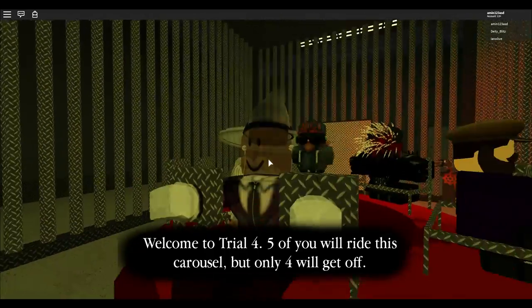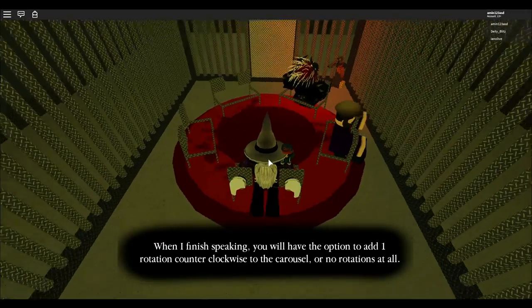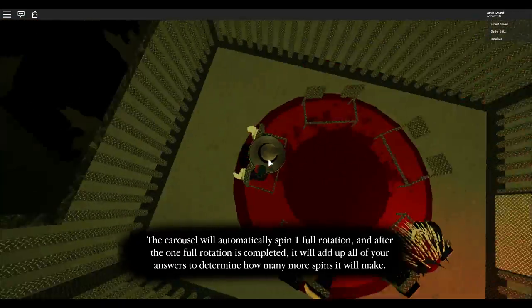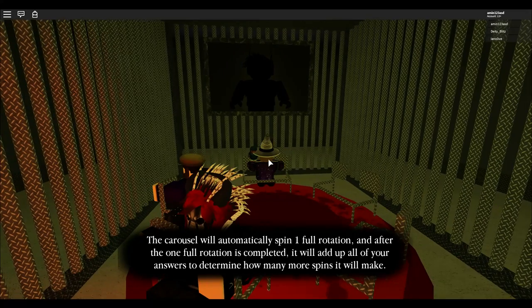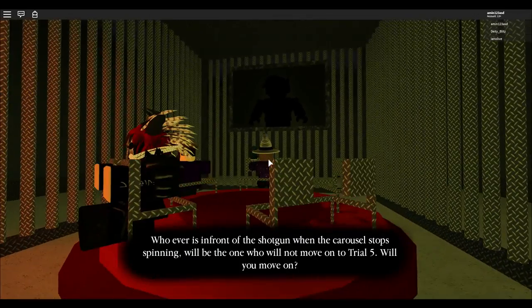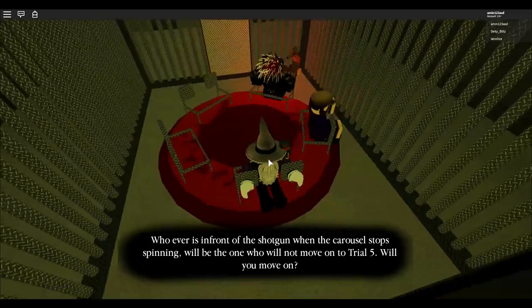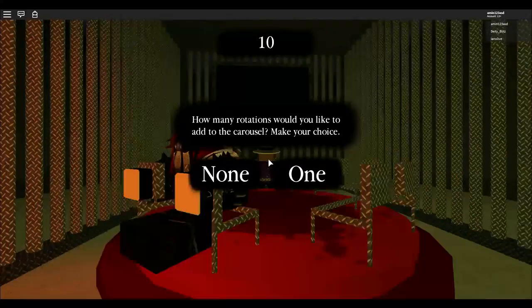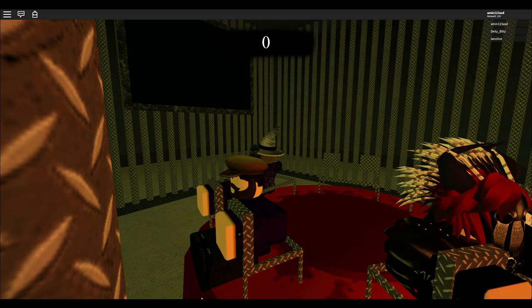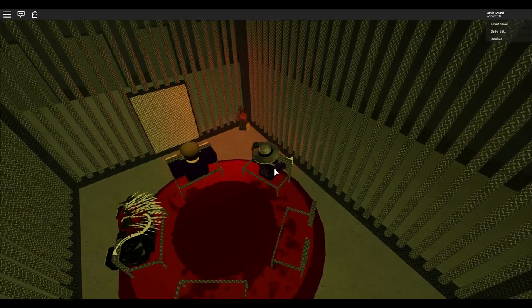Welcome to trial four. You will ride this car carousel but only four will get off. When I finish speaking you have an option to add one rotation counterclockwise to the carousel or no rotations at all. The carousel will automatically spin one full rotation, then it will add up your answers to determine how many more spins it makes. Whoever is in front of the shotgun when the carousel stops spinning will not move on. How many rotations would you like to add? Let's add one, let's be risky. Oh, how many dead? One, two, three — if they all add three, I'm dead.